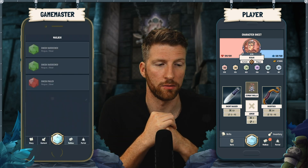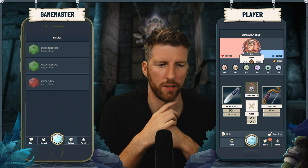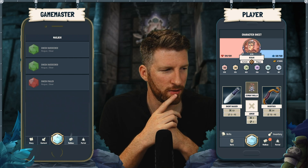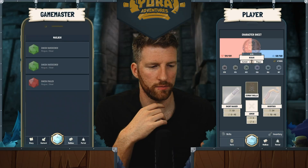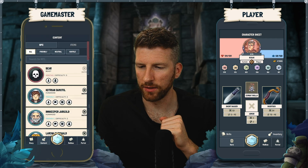So the bear is dead now — with one attack. It was worth investing all those focus points. I don't even want to consider what would have happened if we had invested all those focus points and didn't even hit the bear. That's how easy a combat skill works. Let's go back and we'll see that the bear is dead.